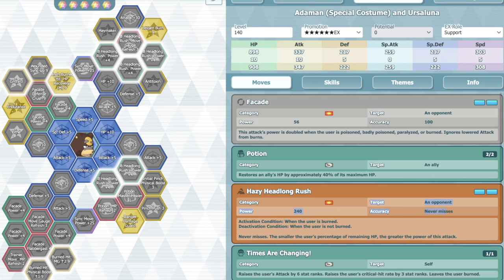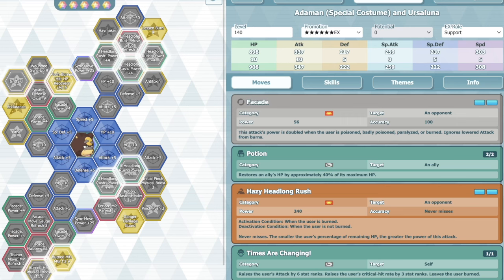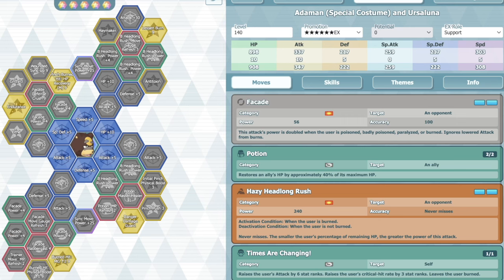He gets two gauges back when attacking while burned, so he's probably a net positive gauge contribution. In terms of team speed buffs, the base speed being slow isn't gonna be that much of an issue. So that's not really a bad thing.